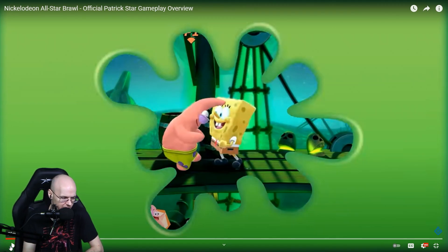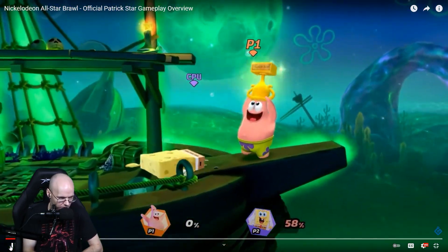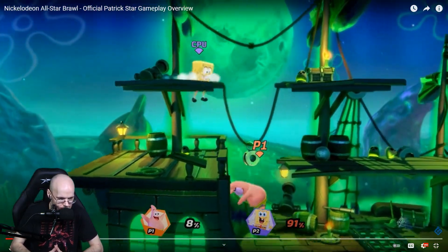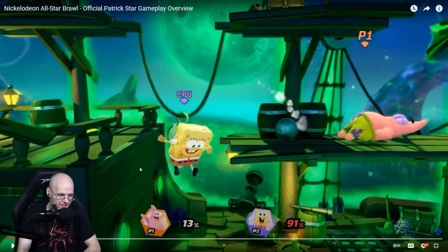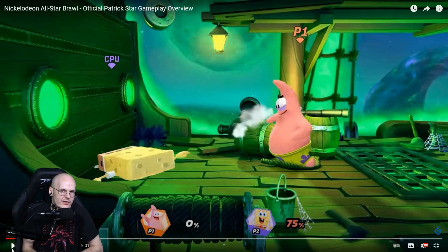Patrick Star, like Incineroar, is a grappler character — a character who has multiple grabs, as he explains in the beginning. He has multiple grabs on special moves. Patrick doesn't really have that much range. He has a lot of power and he's an up-close fighter, very Incineroar-esque. He doesn't really have projectiles; he wants to get up close and beat you up. So if you're fighting against him, you want to keep him out of range.